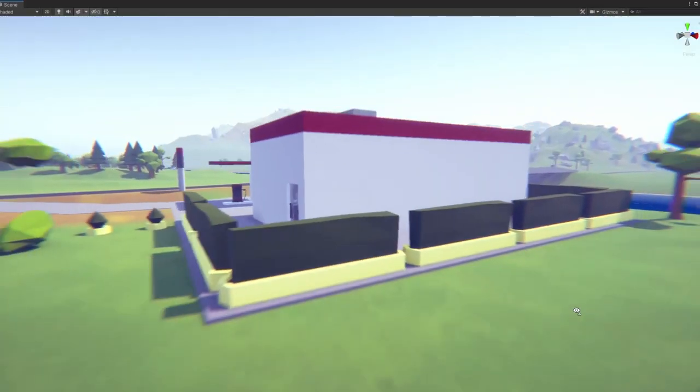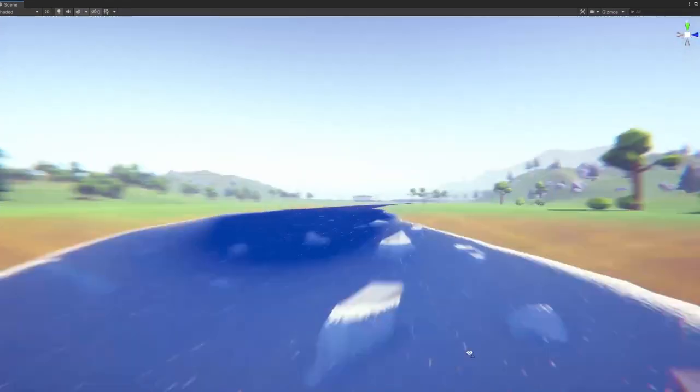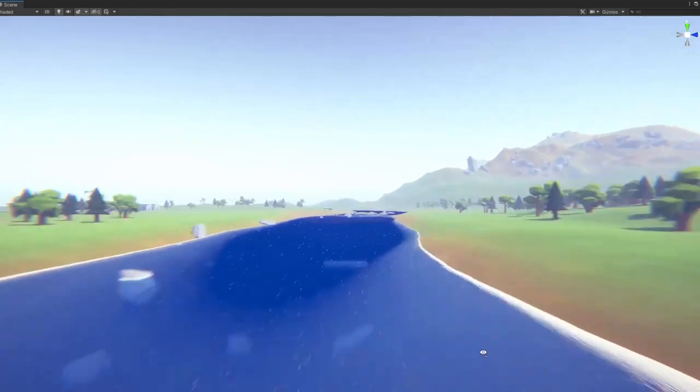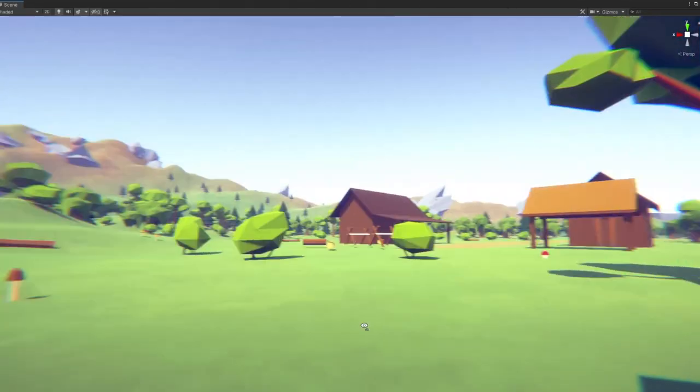I made a huge new open world map with multiple points of interest. The map is divided in two parts by a river that flows through the middle. On one side of the map there are farmlands, sawmills, and a huge forest on the hill.